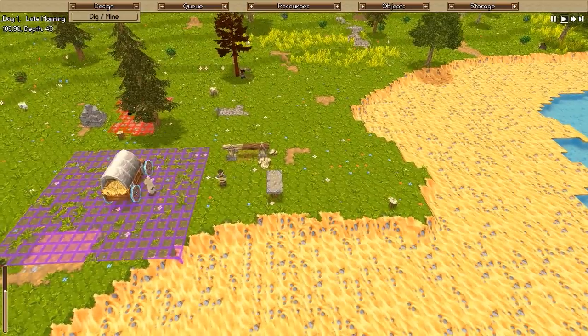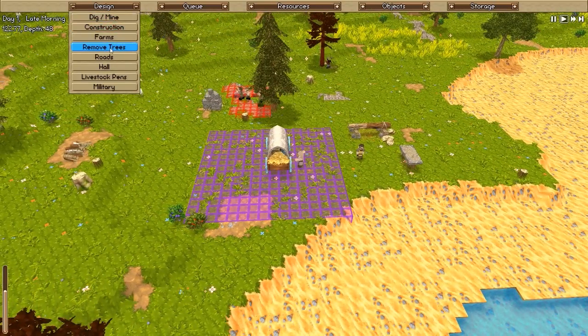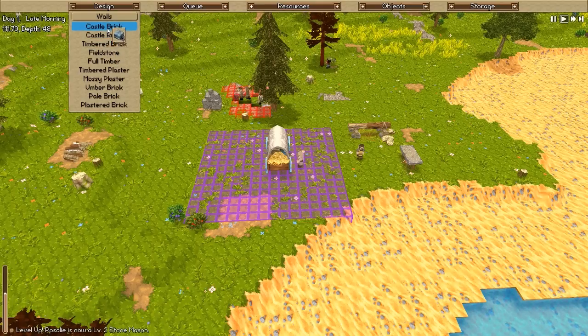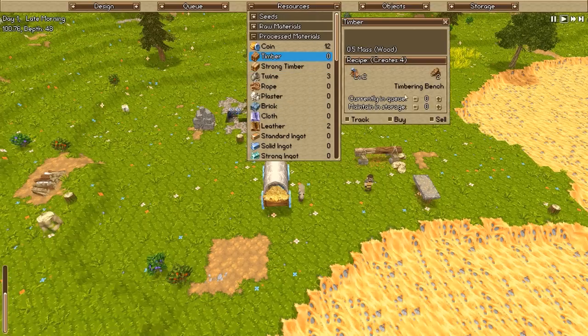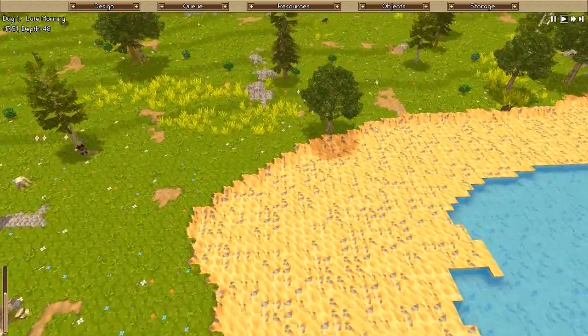Let's build some defenses. Construction terrain — we have walls in bricks, timber bricks, filled stone, full timber, timber plaster, fail bricks. Let's go to process materials and build some timber — maintain about 20 in storage, and queue up 16 now, because we want to surround our base with walls.